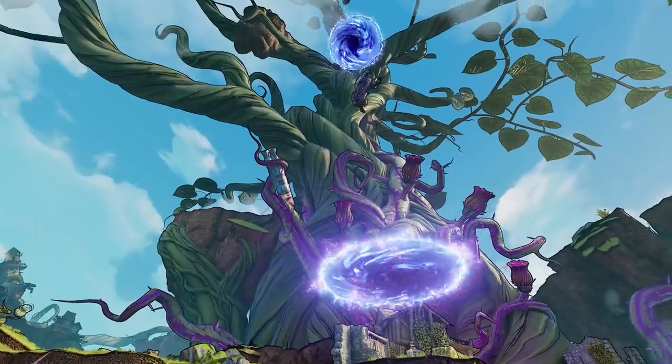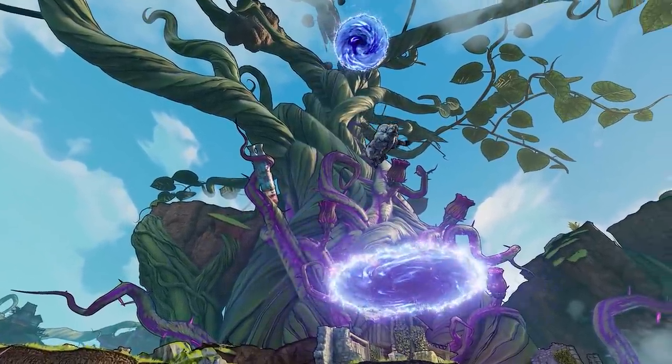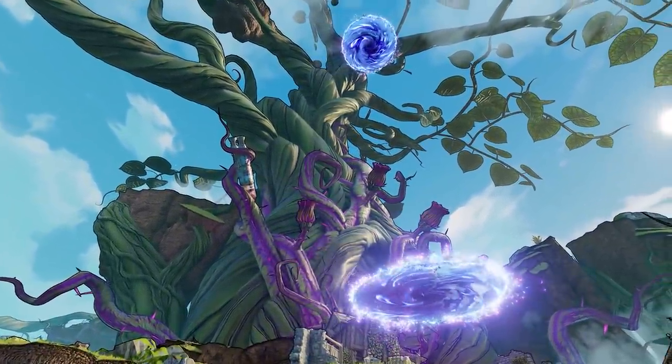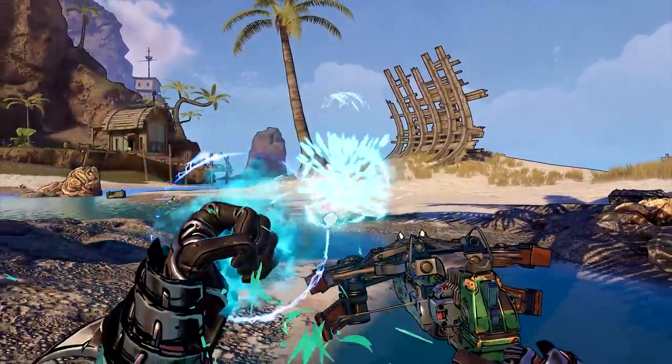Right at the end of the trailer, we do see the Polymorph action skill. This is obviously something we're going to learn more about in the future, but for now you can see a Tubby Skag falling through a portal. We do know from the first trailer that this is going to be a spell or action skill, so I can't wait to learn more about that.